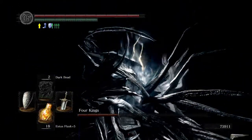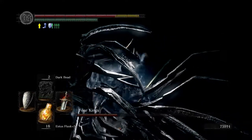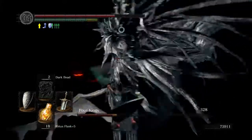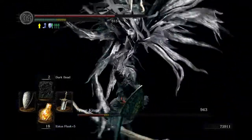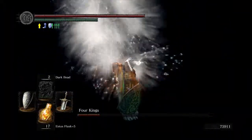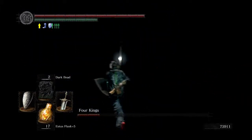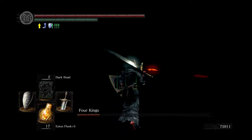When he does that spin move you've got to get out of the way — you can evade it. I'm not really worried about it because I have so much health. But if you're doing this early on to access the Dark Wraith covenant, make sure you dodge when he does that, because it'll probably take most of your health if you're at a low level, unless you are on New Game Plus.